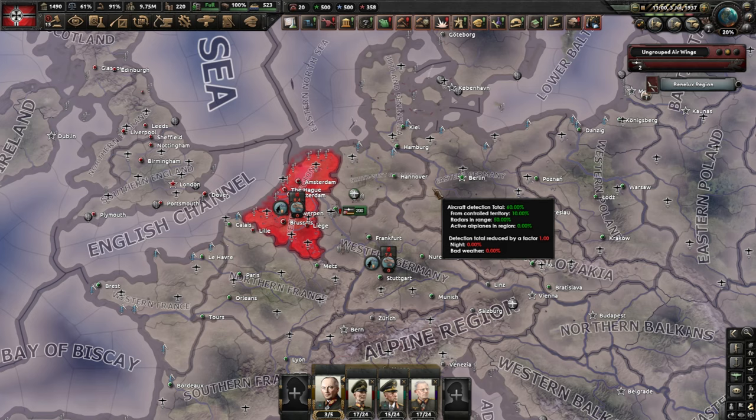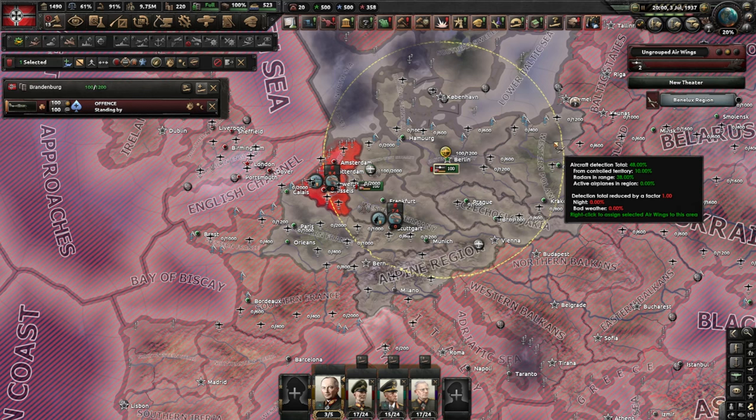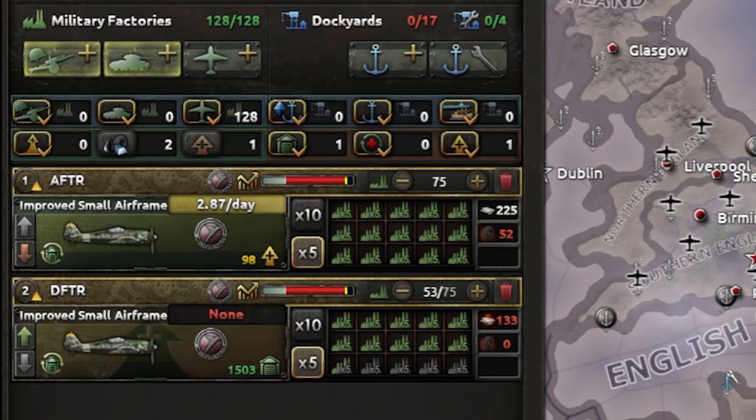Let's see what fighter templates you need to use. My advice is to build two types of fighters: one is for defense, which will also help you take the low countries and France, and one will be for projecting air power in the east. You need to run two separate production lines for those, but it's worth it as the performance difference between the two fighters is quite noticeable.